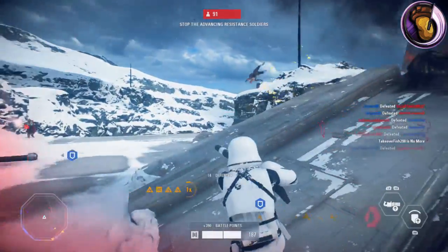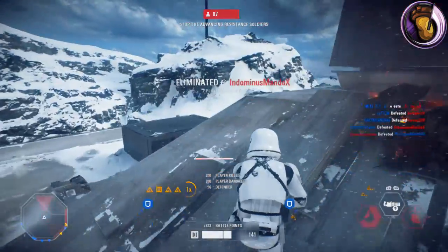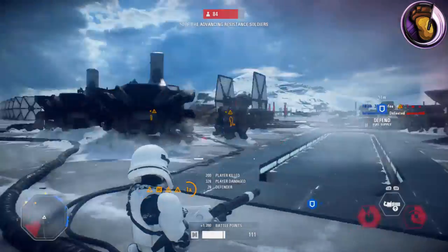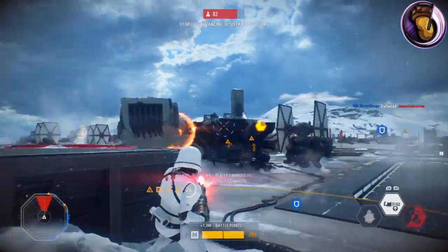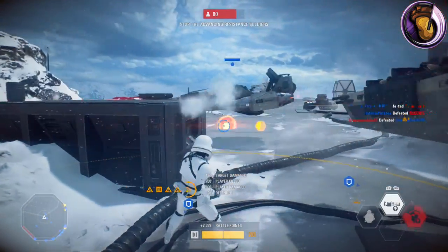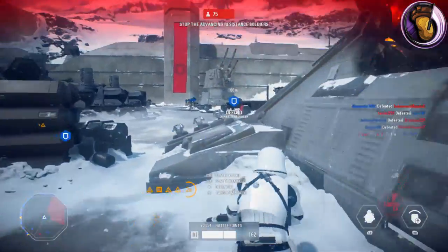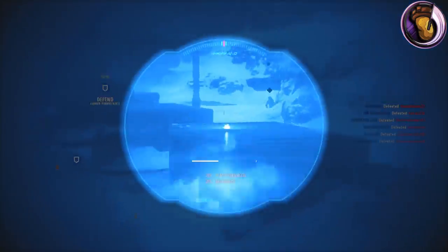The FWMB-10K is the third blaster you can unlock for the heavy class. To unlock it, you need to defeat 150 enemies with the heavy class. This heavy blaster is one of the most used heavy blasters in the game. Like all other heavy blasters, it has an extremely high rate of fire with a high cooling power, meaning it can shoot off more shots without overheating. It has a lot less spread and a lot less recoil compared to other blasters, which might make it the best heavy blaster in the game.